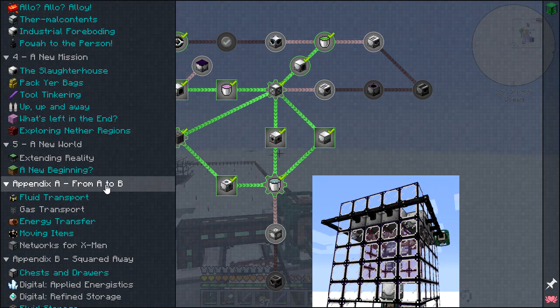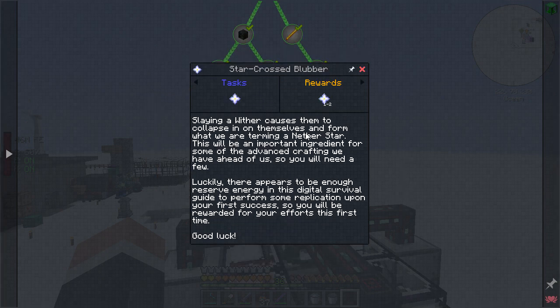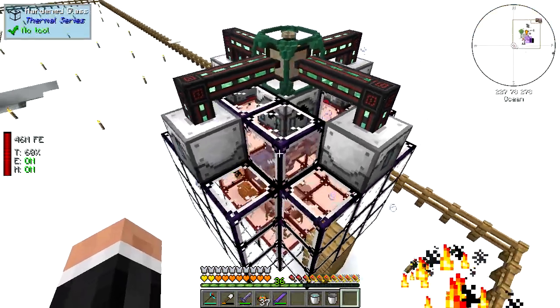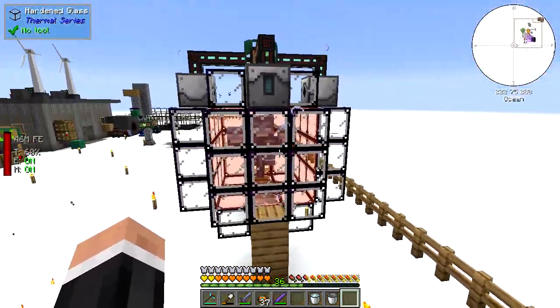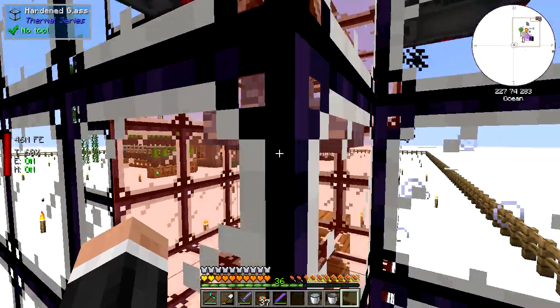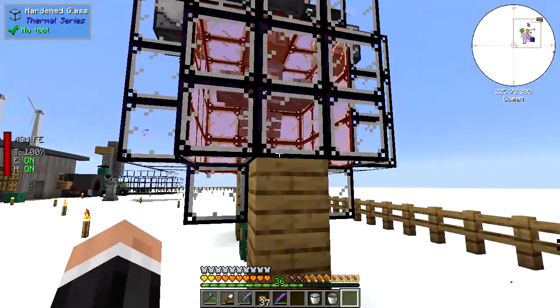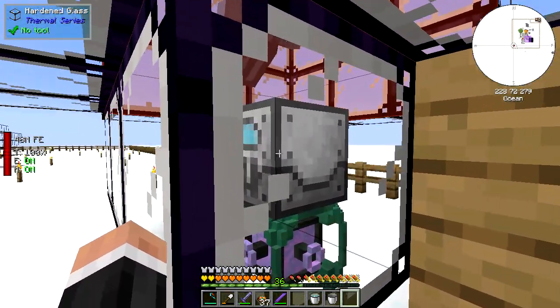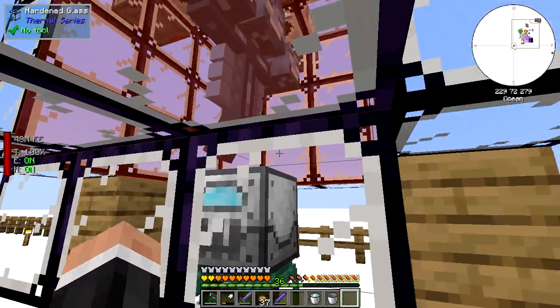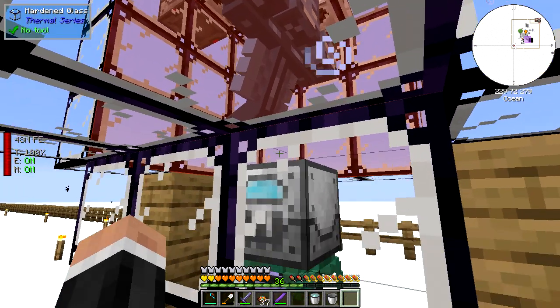We could actually just make ourselves a wither builder. Oh yes, of course - I've actually forgotten the whole thing about killing the wither, because it's like right there, it's right there. That is fairly terrifying. You can just use the stasis chamber along with the wither builder to do all of this now - that's kind of nifty, I really quite like that.